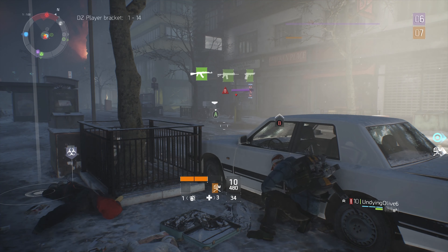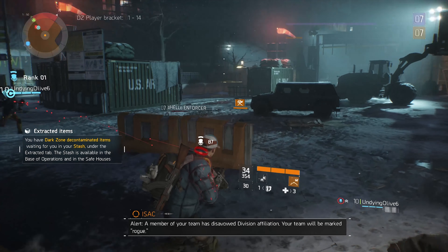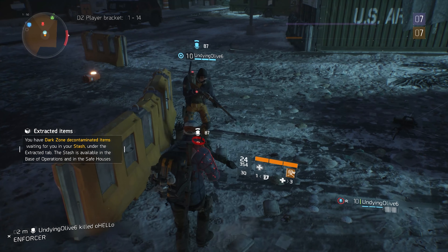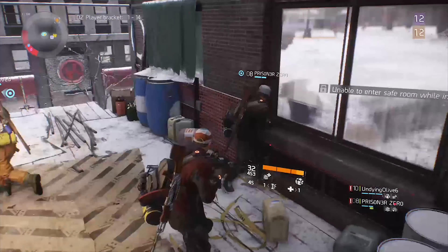A good strategy is to go into the dark zone when your base level is a bit higher. Going rogue will greatly increase your experience gained, but be warned — your dark zone rank can actually drop when you are killed within the dark zone. The higher your rogue status, the more you have to lose.